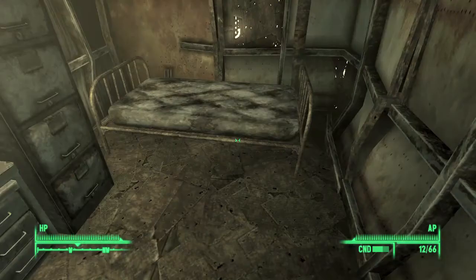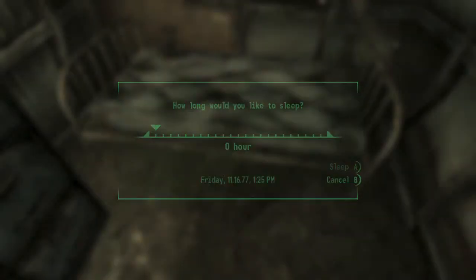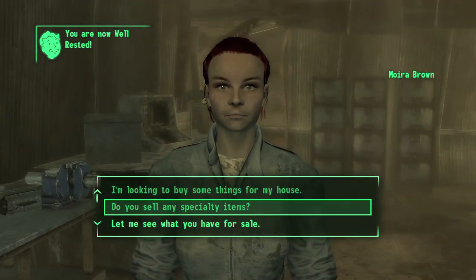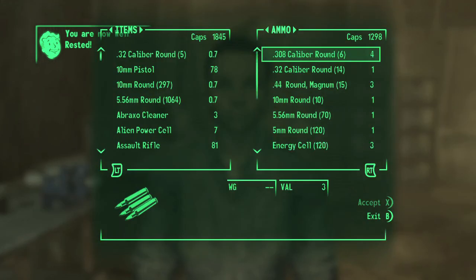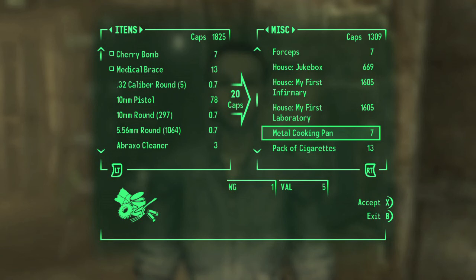You can either stand outside the store, hit the back button, and wait 72 hours, or go to your bed and sleep it off — then come back and she should restock. If she doesn't, just go outside and wait another day, as it sometimes takes 4 days for her to restock. But eventually you should get a majority of the items this way.